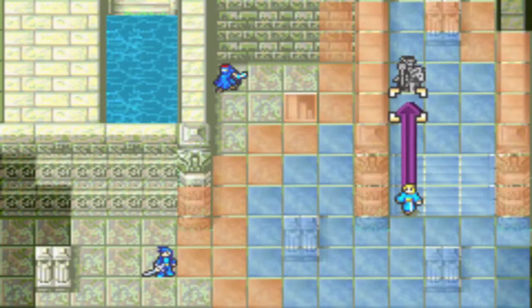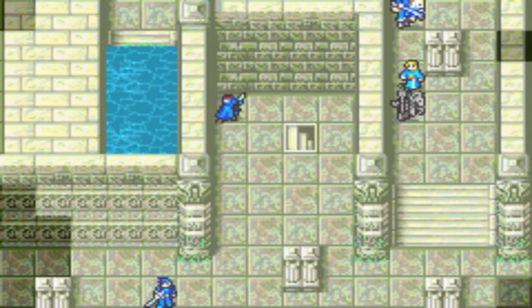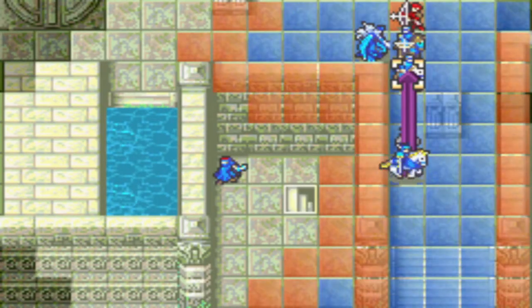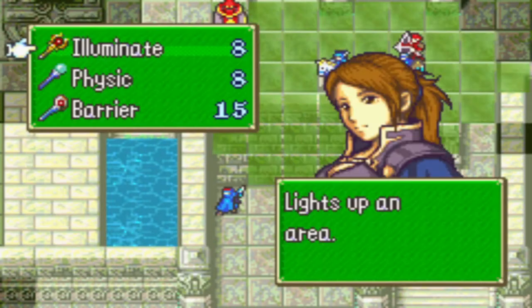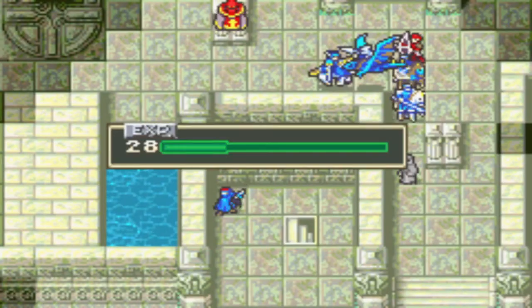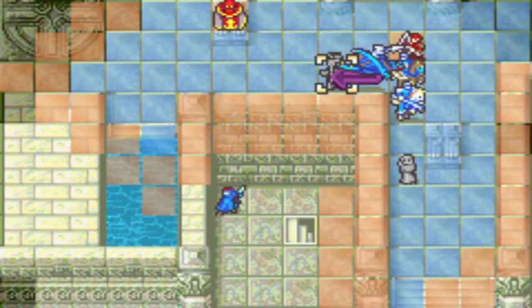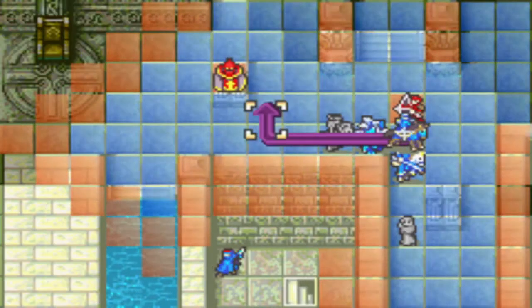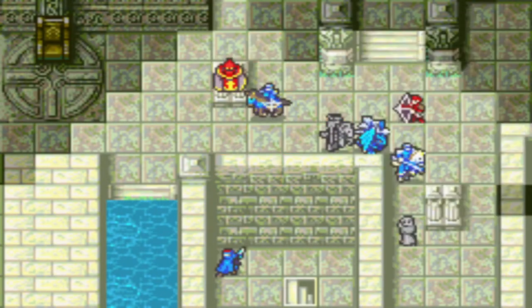Emma is moved so that she can Barrier Leopold after a dance. Is this necessary? No, but the extra Barrier use literally doesn't matter. Two RNs are burnt in order for Lyum to move over and weaken the boss with a crit.